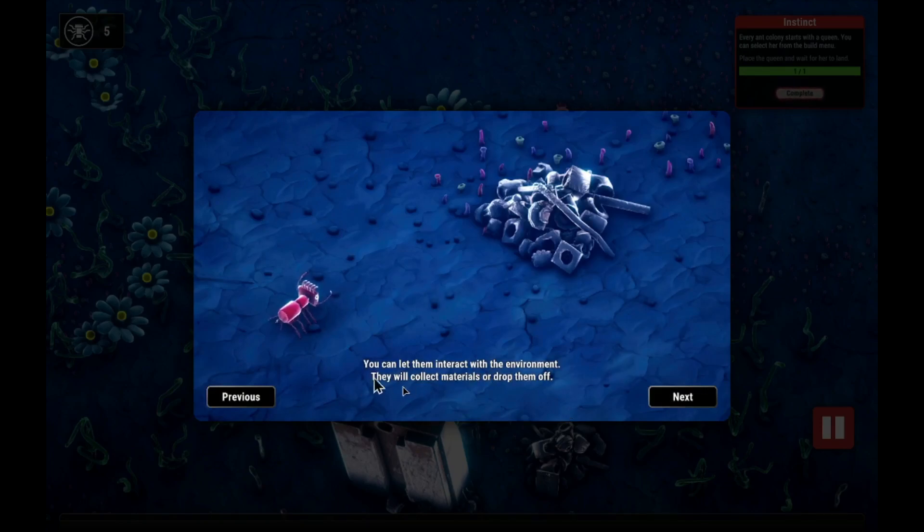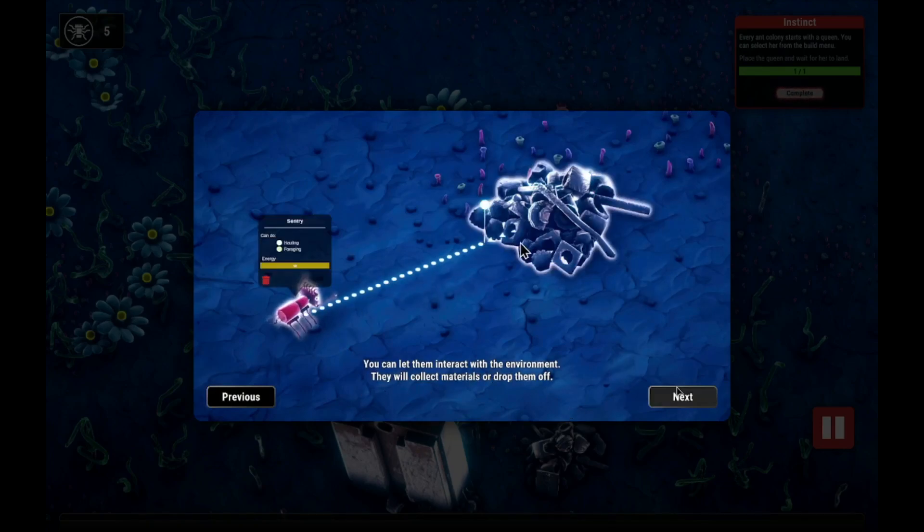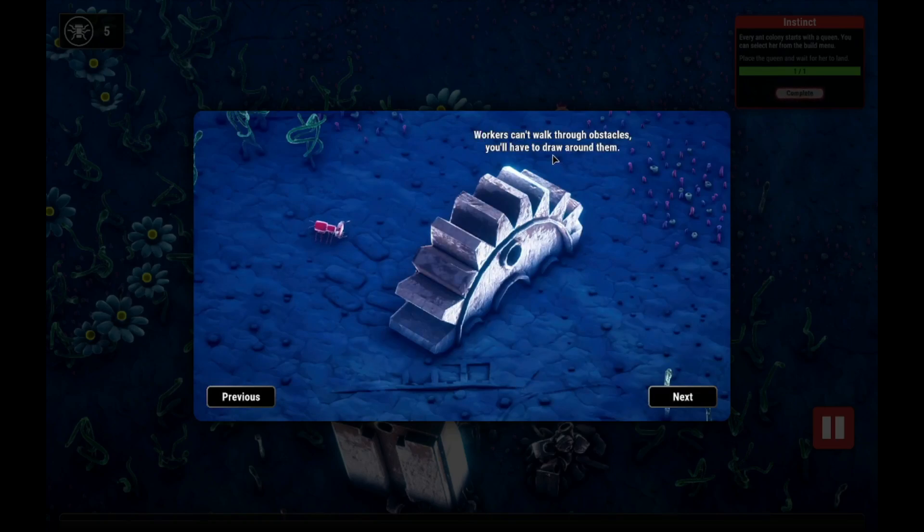You can let them interact with the environment — they will collect materials and drop them off. Workers can't walk through obstacles, you have to draw around them. You've got to make the line avoid them.